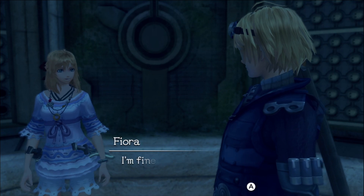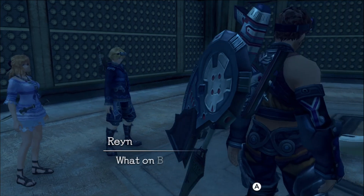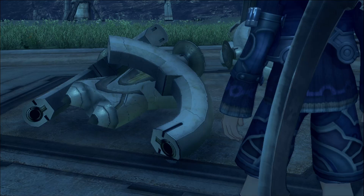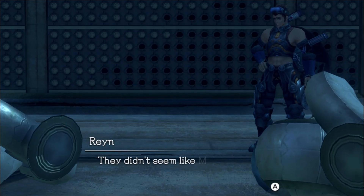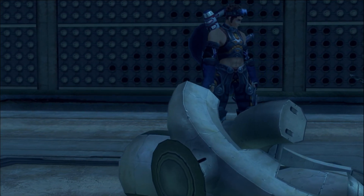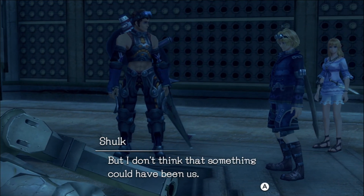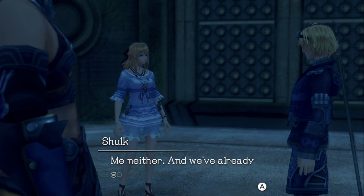Fiora, are you okay? I'm fine — how about you? I'm alright, thanks to you and Rein. What on Bionis were those? I've never seen anything like them. Could they have been Mekon? No — I think they were something left by the civilization that built this vehicle. They didn't seem like Mekon to me. But why did they only show up now? They were probably built to protect this place and may have been activated in response to something, but I don't think that something was us. Please, let's go back — I don't want to be here anymore. We've already got the ether cylinders.